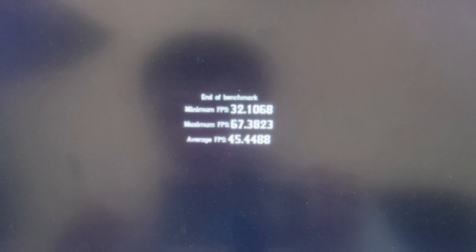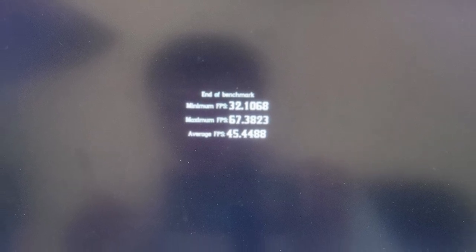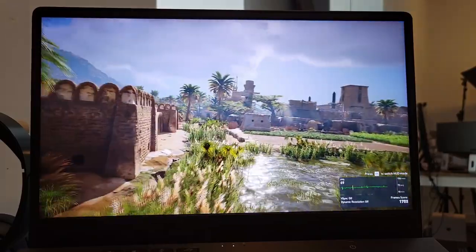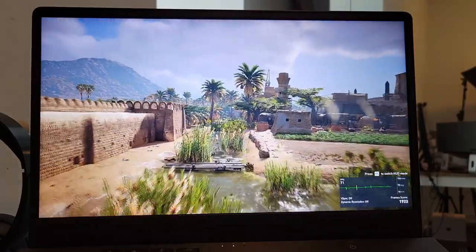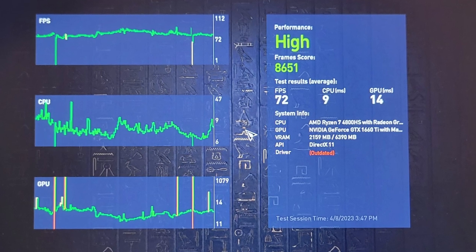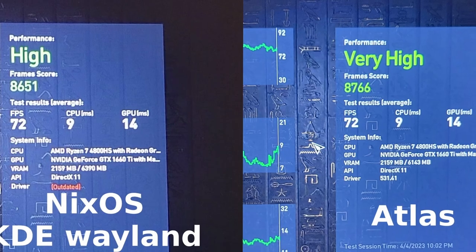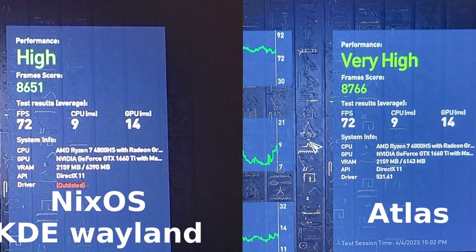Let's start with KDE Plasma on Wayland. I'm getting 32 minimum FPS, 67 maximum, and 45.4 on average for Red Dead Redemption 2. While on Assassin's Creed Origins, it gave me a total of 86.51 with 72 FPS on average. The average FPS is exactly the same as it is on Windows, and the overall frames are only 100 lower than Windows. That is how good KDE is for running games.